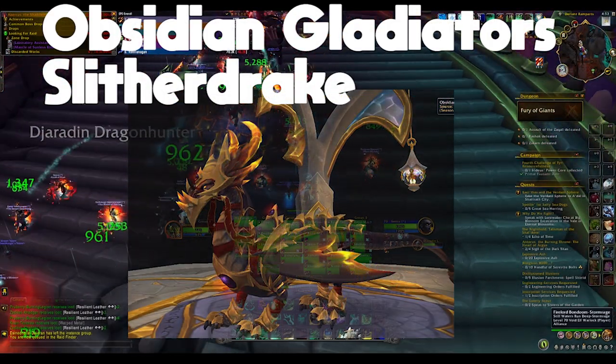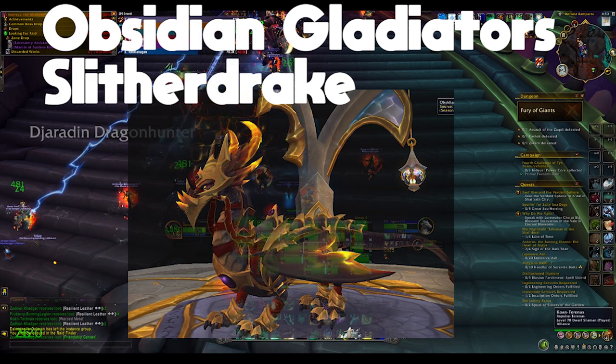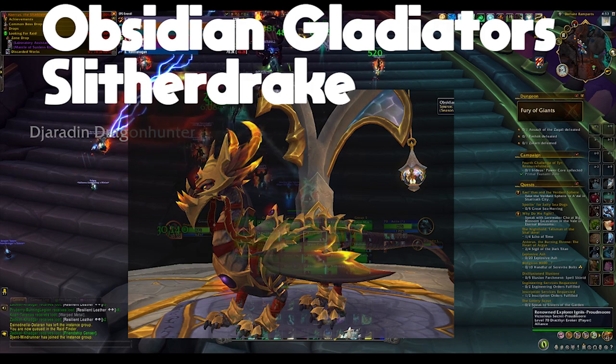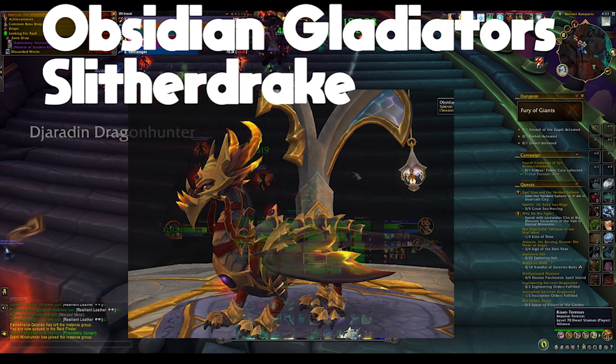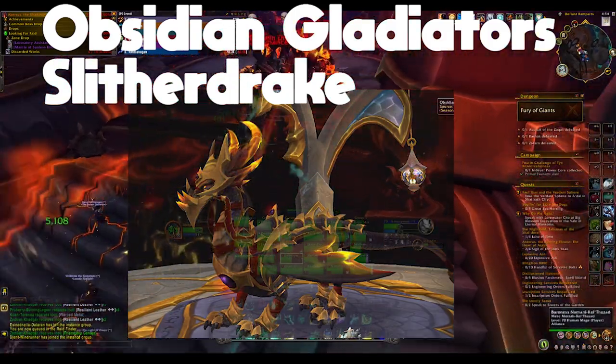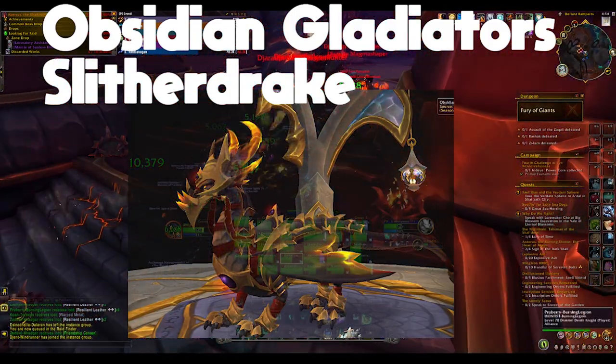The second Seasonal mount is going to be the Obsidian Gladiator Slither Drake. This comes from the Gladiator achievement for the season. What you have to do is hit 2400 in 3v3 Arena, and then once you hit 2400, you have to win 50 games above that rating.